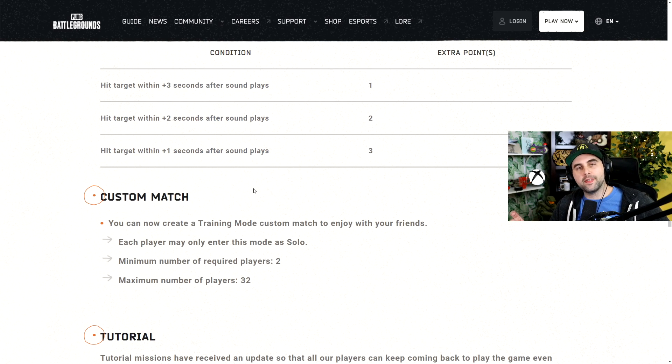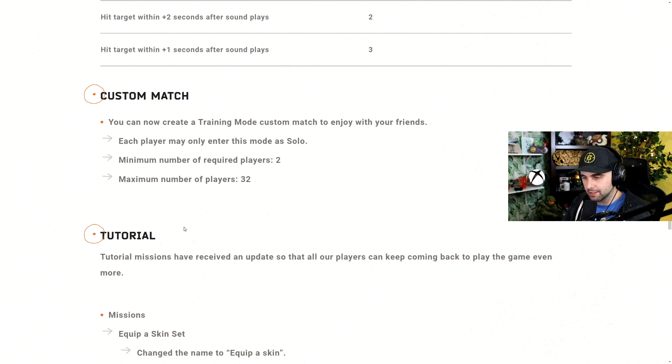You can also create your own training mode in a custom match to enjoy with friends. You can 1v1 a friend instead of having to go into the public training mode queue. And this also lets you do the 1v1 in FPP, because the standard 1v1 is in TPP, and a lot of people are going to be mad about that. You can also go into training mode with four, five, or six people — maximum of 32 — and practice things with your buddies. It's kind of boring in training mode by yourself, and getting shot at or run over by random people isn't always enjoyable. So it's awesome that PUBG is allowing people to do that.